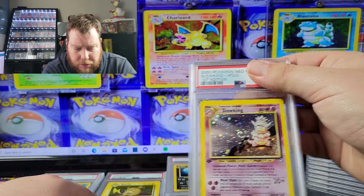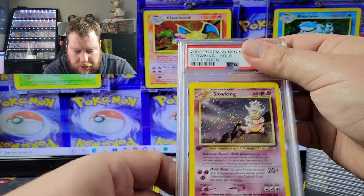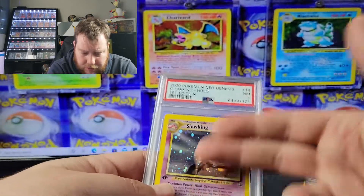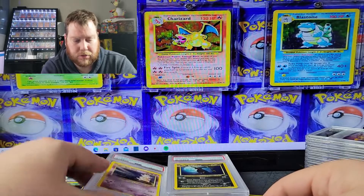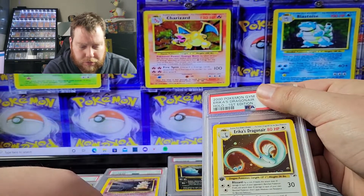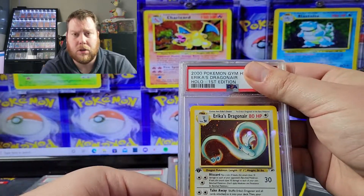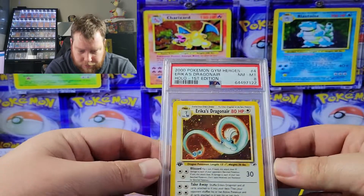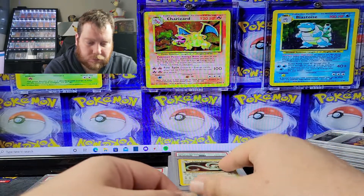We got the Neo Genesis Slowking — there's a big swirl right in the middle. I know this one had print lines and some scratching on it — it got a seven. The back is super clean; most of the issues are on the front with the notorious print lines on the Slowking and some scratching. I also got Erica's Dragonair, which got a Mint 8 — not the biggest card but still, eights are good.